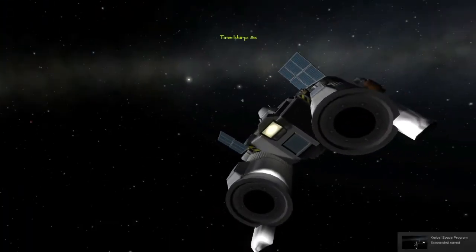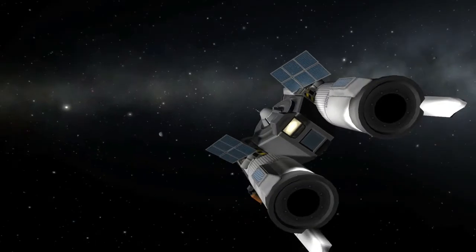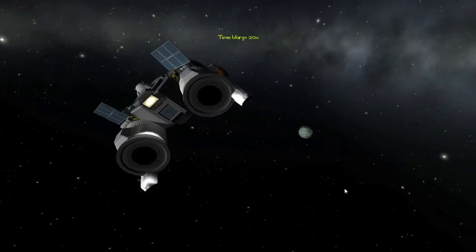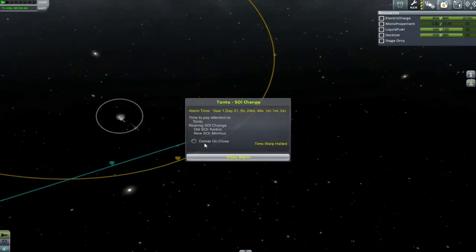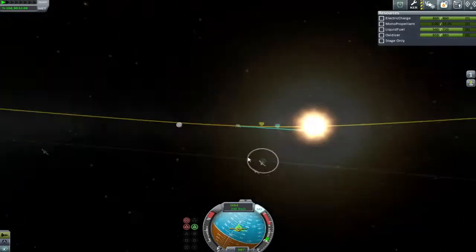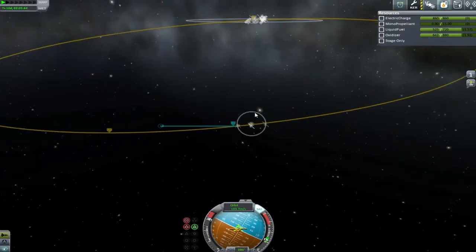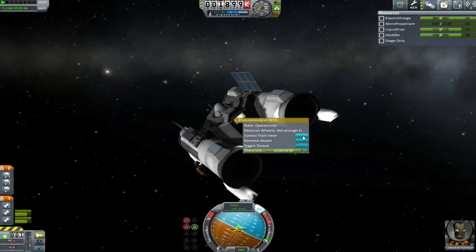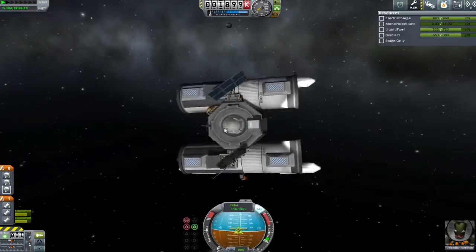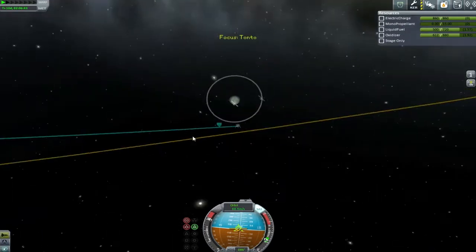I like to throw one in every now and then just to remind people where we're at. Right now we are cruising around with Jebediah. You can see Minmus there in the background, grabbing a few beauty shots before we prepare ourselves ready to get down onto that surface. Now the problem is, as you can see from my little trajectory marker there, we are not exactly over the poles. In fact, we're not anywhere near the landing site we're going for.